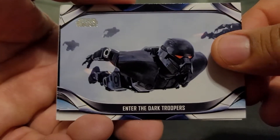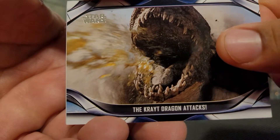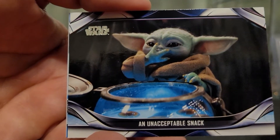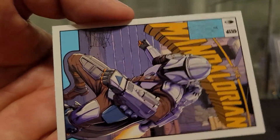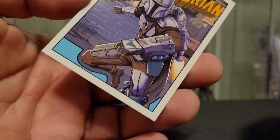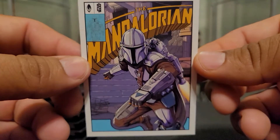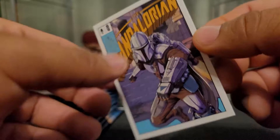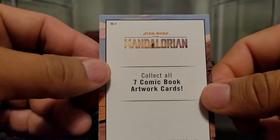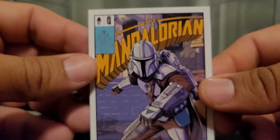Enter the Dark Troopers, The Escape, The Krayt Dragon Attacks, Unacceptable Snack, blue In Search of Dark Saber. Oh man, that looks awesome right there — the Mandalorian. It's kind of like a comic book cover I guess. That looks awesome. And then these are comic book artwork cards. Yeah, comic book cards — they look cool.